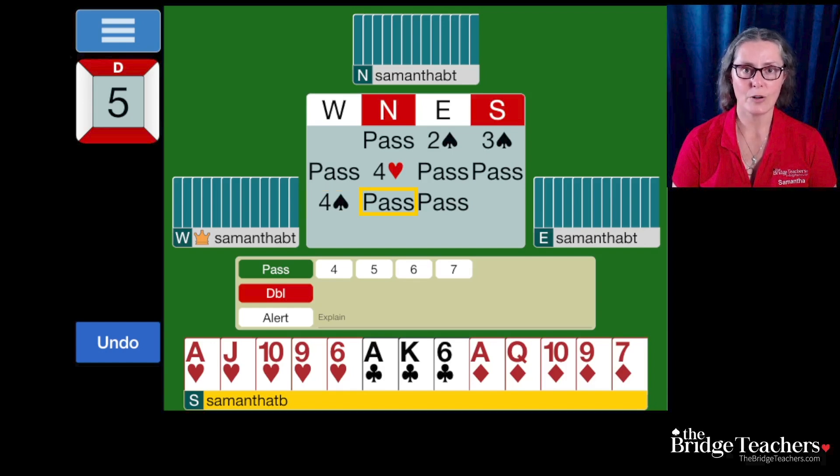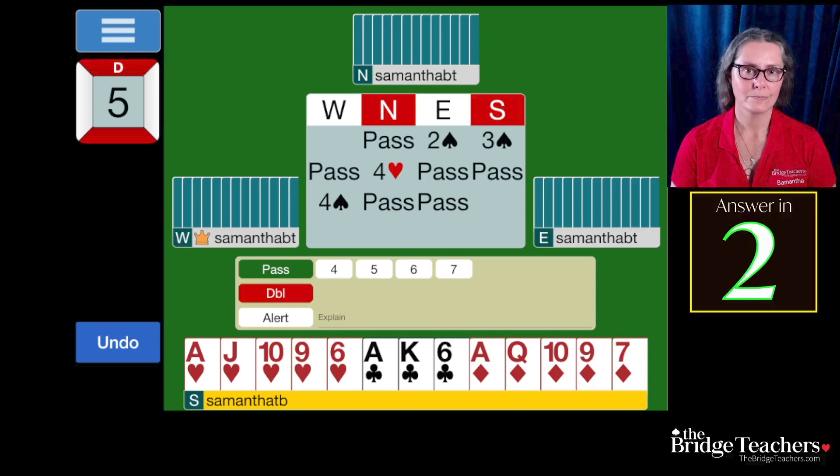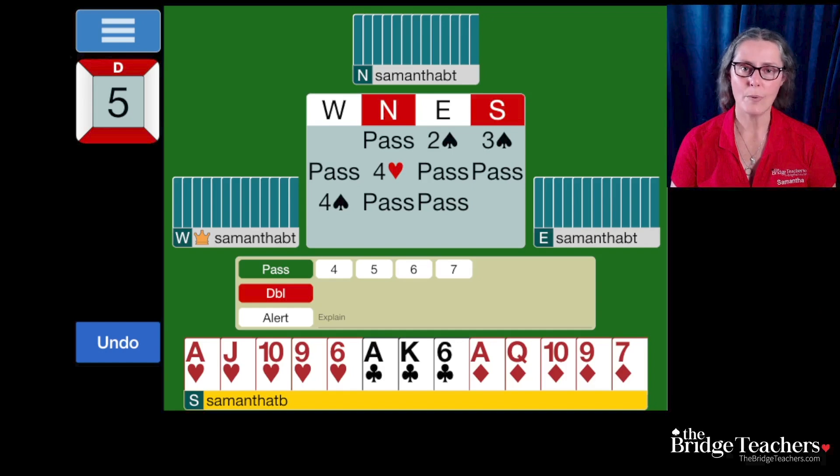Our partner passed and our right hand opponent passed again, and it is our turn to bid. What would you bid? I would bid 5 diamonds. The first and most important thing is: you can't pass.